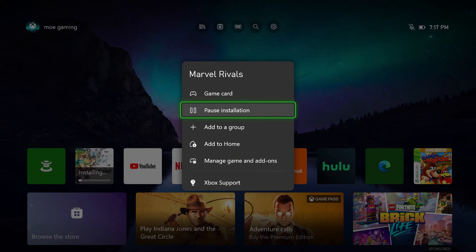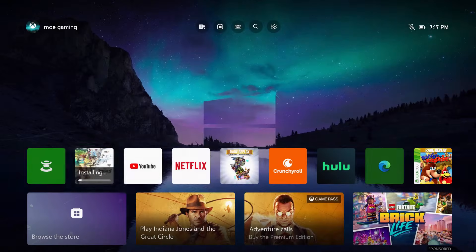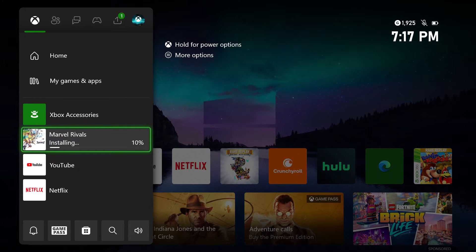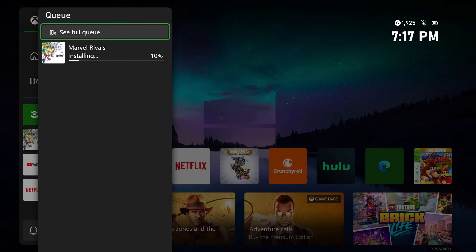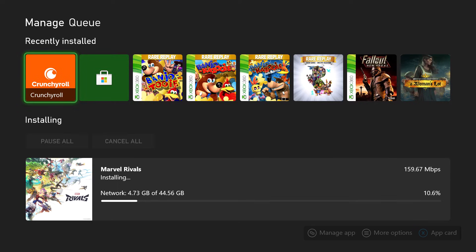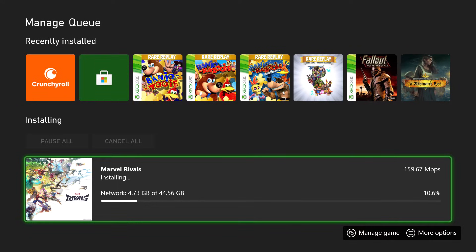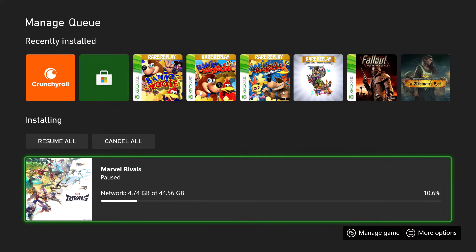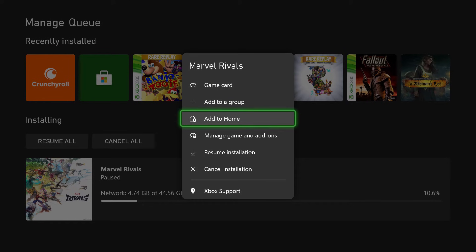You could go over here and pause the installation, but I actually wouldn't recommend that. What I would recommend is press the Xbox button, go into wherever it says Marvel Rivals — the game itself over here — and do 'see full queue.' You want to basically pause all over here. There might be a couple of things being installed, maybe Crunchyroll is being updated, maybe a game like Fallout or something. You want to make sure you've basically paused everything and then only resume one game at a time.